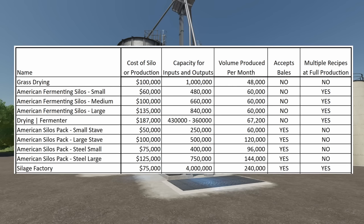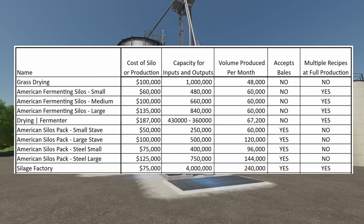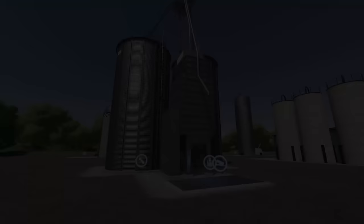Up next is the Silage Factory. This one only costs $75,000 to put down. Capacity is 400,000 liters. Volume produced per month: 240,000 liters. It does take bales, and you can run multiple recipes at full production. This one might just be the top one.